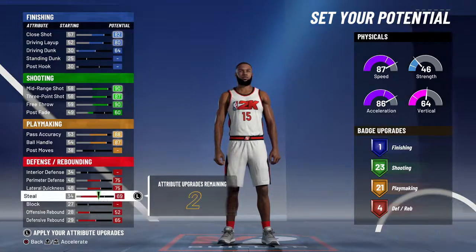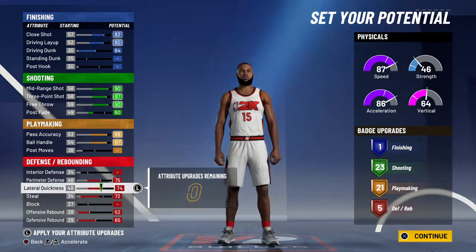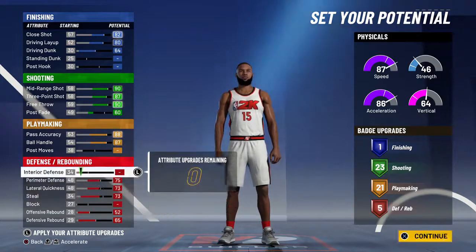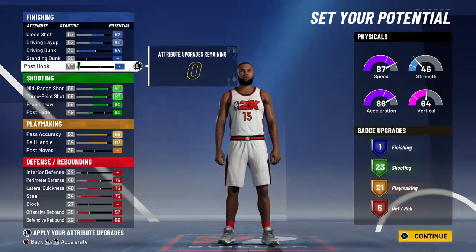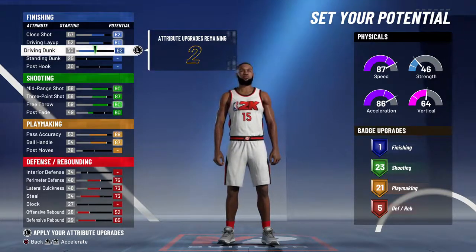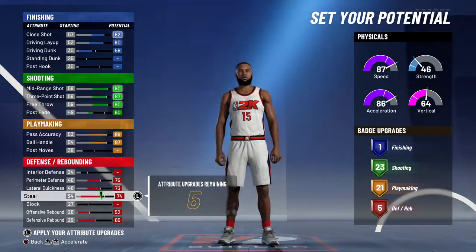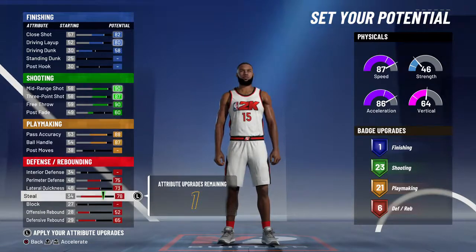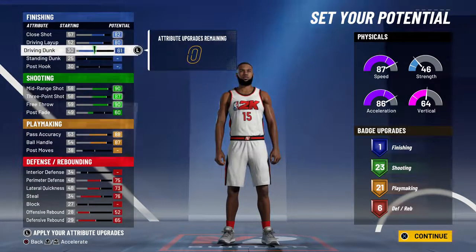I think it's better to go with this because then you can get at least 5 shooting badges. Don't take anything off of that. Either way, it's not going to change the fact that you have 1 finishing badge, so you could take some off and put it somewhere else to get 6 or 7 — however many you want. I'm going to go with 6 just to be safe, and then put the rest on there.